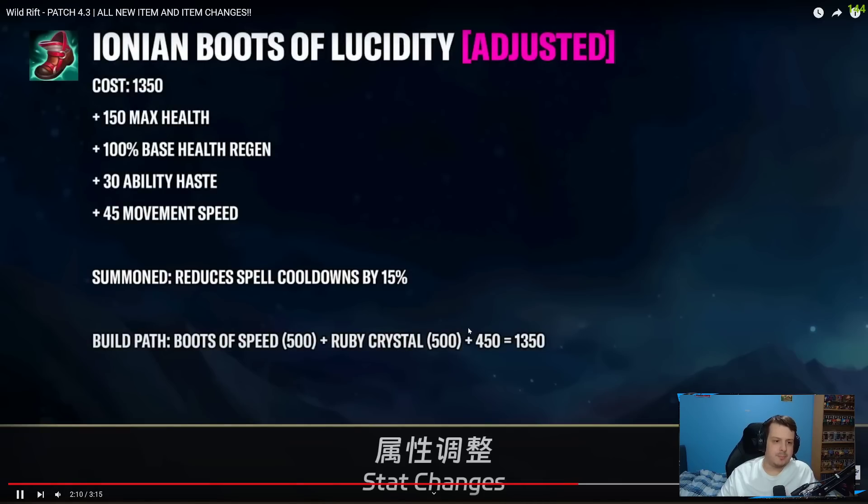Ionian Boots of Lucidity now give maximum health, base health regeneration, 30 ability haste, movement speed, and still reduce summoner spell cooldowns. I don't think these boots are going to be that great. 30 ability haste is quite a lot, but I don't think they'll be as powerful as other options. The only champions I could see these on are maybe enchanter supports. I don't think mid laners will go for these when Sorcerer Boots exist — why care about ability haste when you can just one-shot someone with 60 ability power?